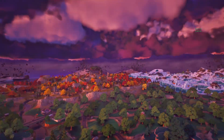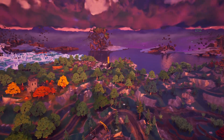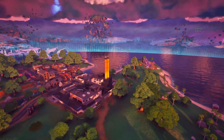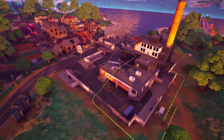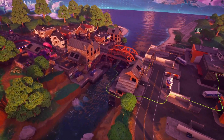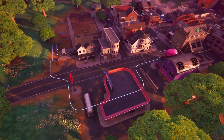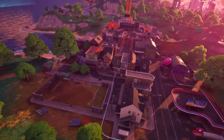One final thing: all the way over at Slappy Shores, if you pay attention to Mega City you'll notice different rails appearing around that NPC area — well, lo and behold, Slappy Shores also has them now. So that's another neat little addition. Let me know what you guys thought of this in the comments below — I'm expecting loads of big things to be coming in for this season of Fortnite.